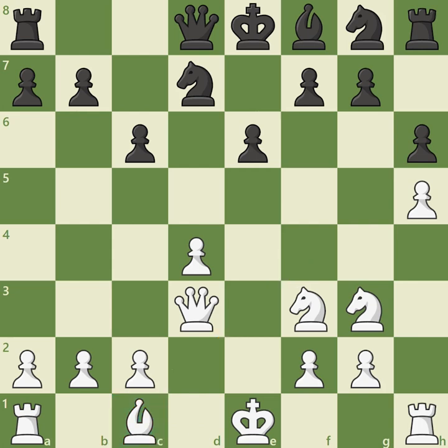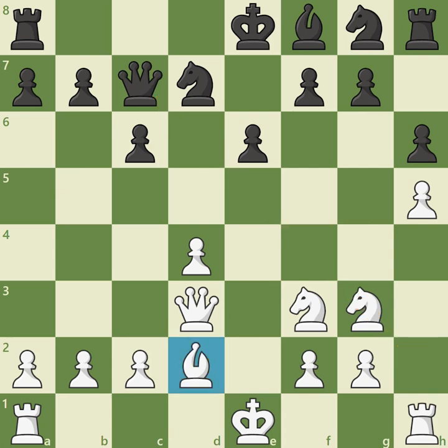Bishop f4 is the more active-looking square for the bishop. Black may continue sensibly with knight g to f6 and bishop e7, and provoke complications by castling kingside. But Black may also decide to play queen a5 check, trying to provoke weaknesses on the side of the board where White will likely castle. So a common reply is bishop d2, allowing Black's queen to move to c7, controlling the h2 to b8 diagonal. If White decides to play bishop d2 instead of bishop f4 immediately, we can transpose into this position by playing queen c7, or else remain flexible with knight g to f6, followed by bishop e7.